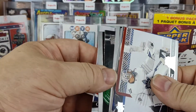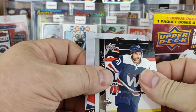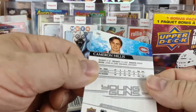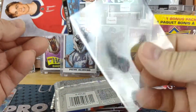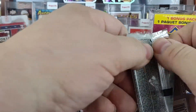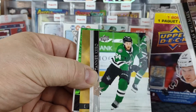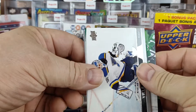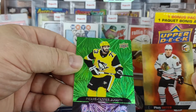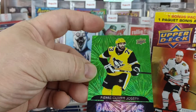We got a Young Gun — a Cameron Hillis Young Gun. In retail, the blasters don't generally offer much other than a couple of Young Guns, not very many other inserts, unlike in hobby. We got a green Dazzler, and two hits in this pack. We got a gold Holographics of Pew Sutter, and a POJ green Dazzler — Pierre Olivier Joseph.